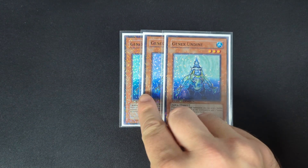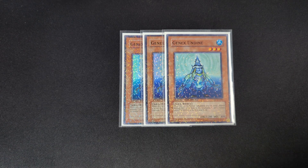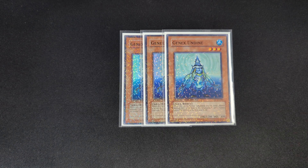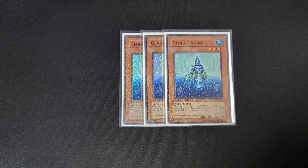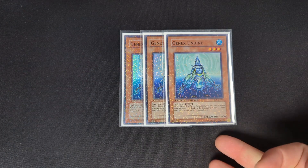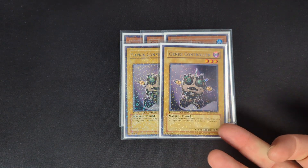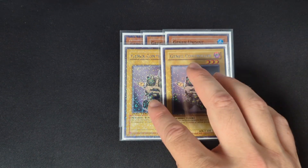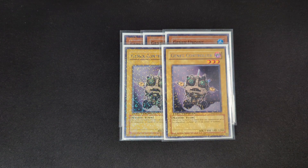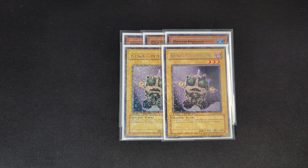Three copies of Genex Undine — on normal summon it sends a water monster to your graveyard as cost and adds a Genex Controller to your hand. Really good start to your turn if you don't see your other Mermail stuff, and it can send key one-ofs. You play two copies of Controller — you never want to draw it really, but you want Undine to resolve, so if you draw one you still want Undine to live. Controller is also a level three tuner, which is very relevant.